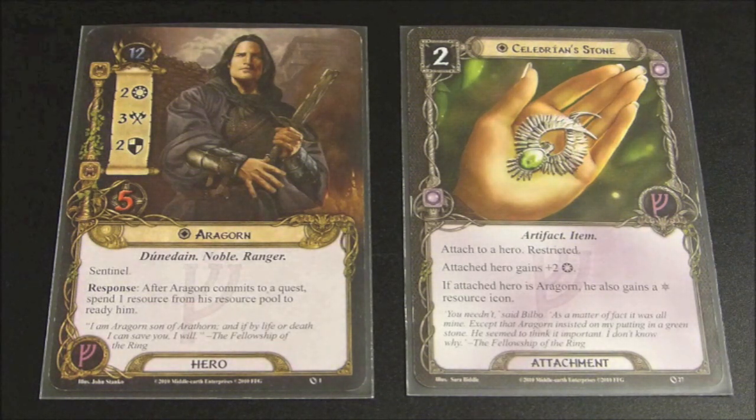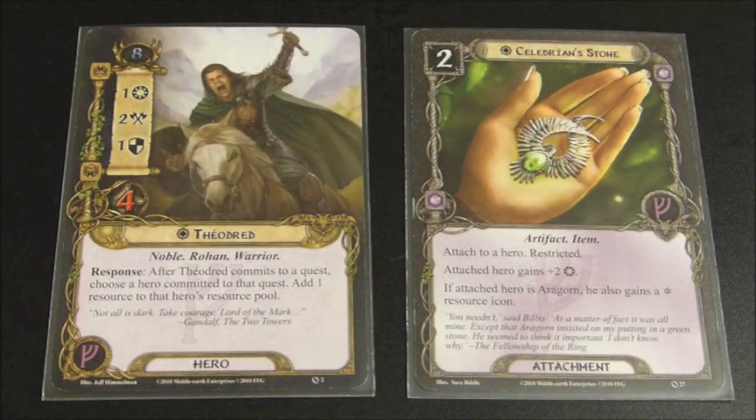If you can't bring Aragorn, another logical hero to play this with is Theodrid. His whole ability revolves around committing to the quest every turn - if you commit him to the quest, he gives another hero a resource. The one weakness with Theodrid is that he only has one willpower, but if you attach the Celebrian Stone to him, he'll be committing three willpower to the quest every turn and you'll still give that resource to another hero. Both Aragorn and Theodrid are perfect candidates for the Celebrian Stone - a fantastic attachment worth including in a leadership deck.